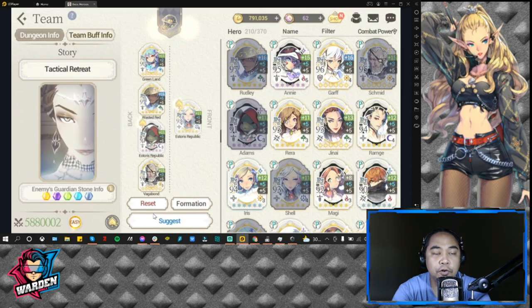For my team, as much as possible — there are five colors and you need to guard break her, so you need to smash every garden stone that you have. That is why I have FC Schmidt here for his S2, and Adams as well for his S2, because you need S2 moves with high damage single-target burst attacks.